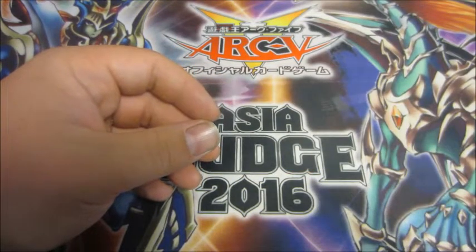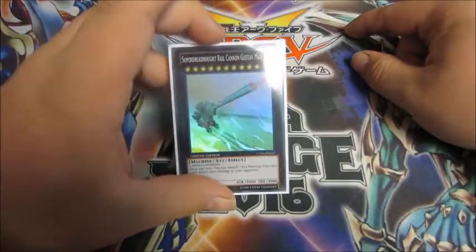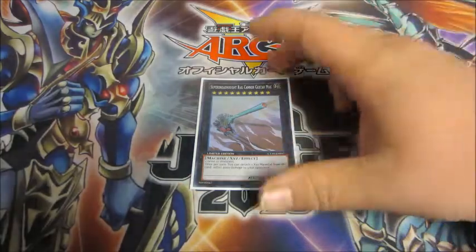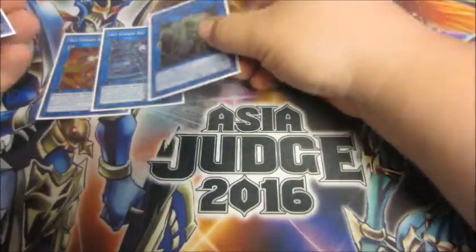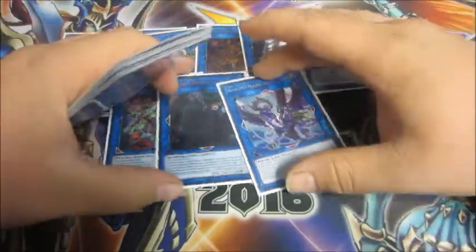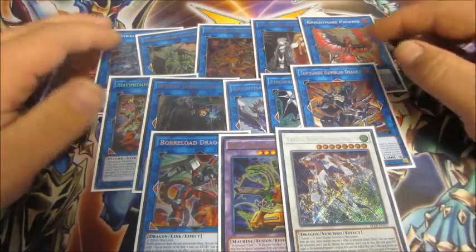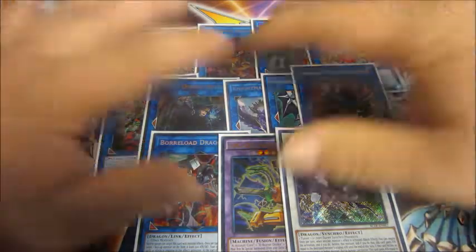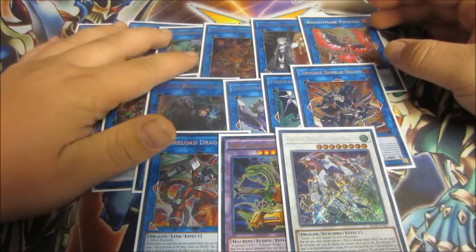That's all for the main deck. Let's go into the extra deck, which is basically this guy: Super Dreadnought Rail Cannon Gustav Max, more burn, and you can overlay summon him with two Time Lords, which is really good. And that's it for the extra deck — well, we've also got the Skystrikers: Nightmare, Hextia, Assault Phoenix, Electromite — just every meta-relevant extra deck monster for Reaper as well. You never make any of these; you only make Gustav Max. The rest is here for Reaper. That's what I like so much about this deck — you can main Reaper, which is really cool.